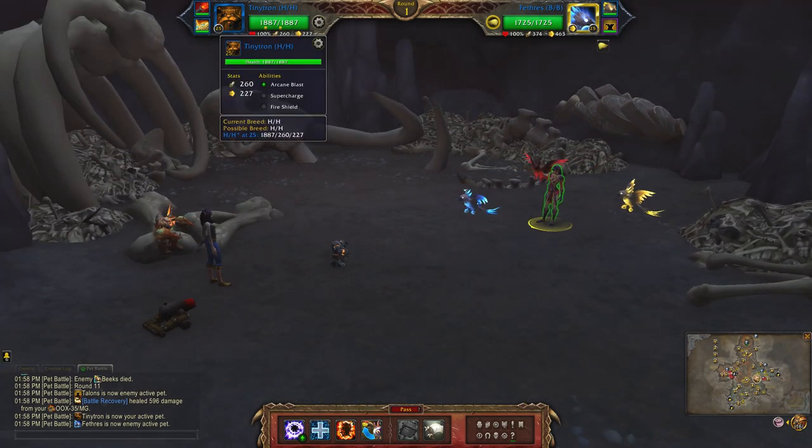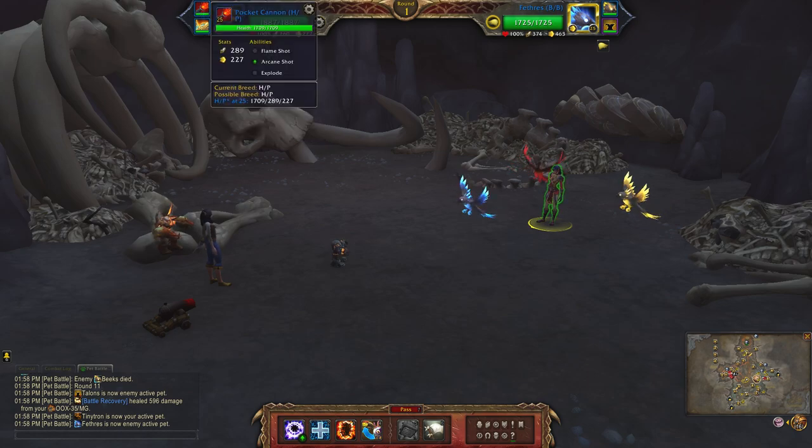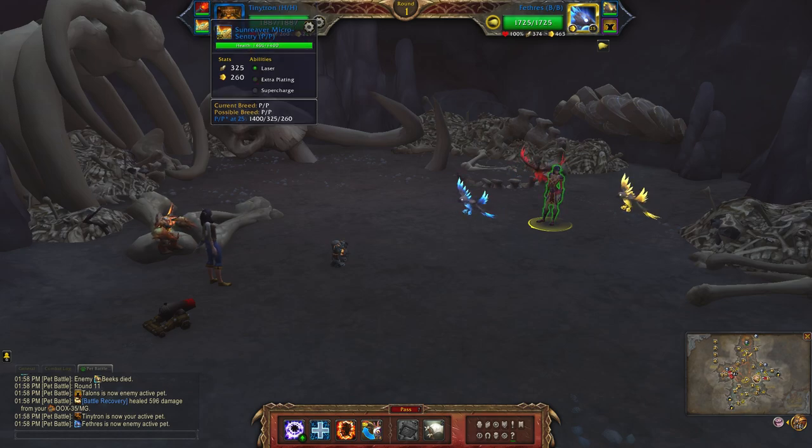For my mechanical team I'll be using the Tinytron with Arcane Blast, Supercharge, and Fire Shield. Next up is the Pocket Cannon with Flame Shot, Arcane Shot, and Explode. Finally I have the Sun Reaver Micro Sentry with Laser, Extra Plating, and Supercharge.